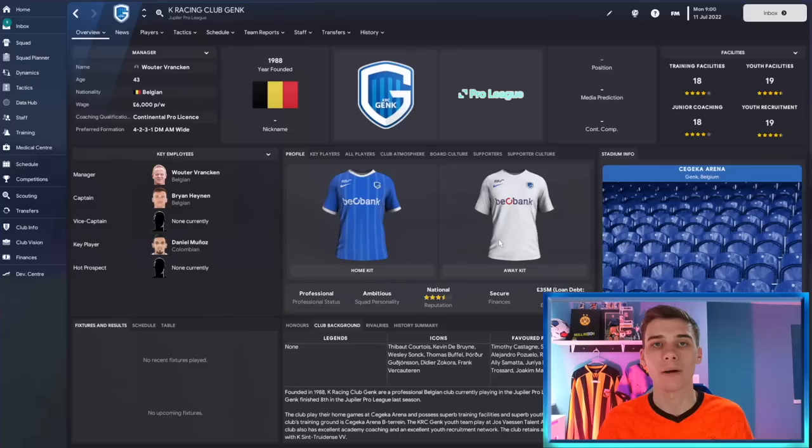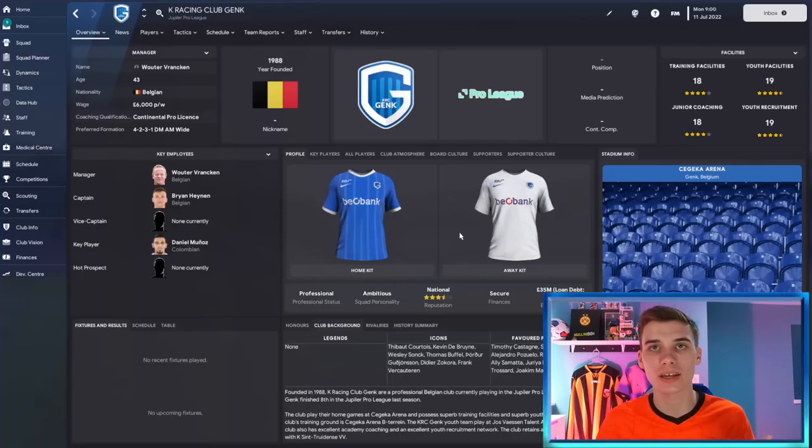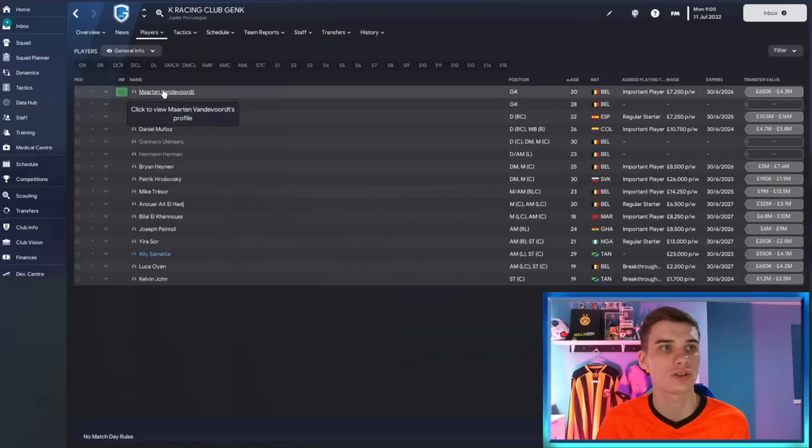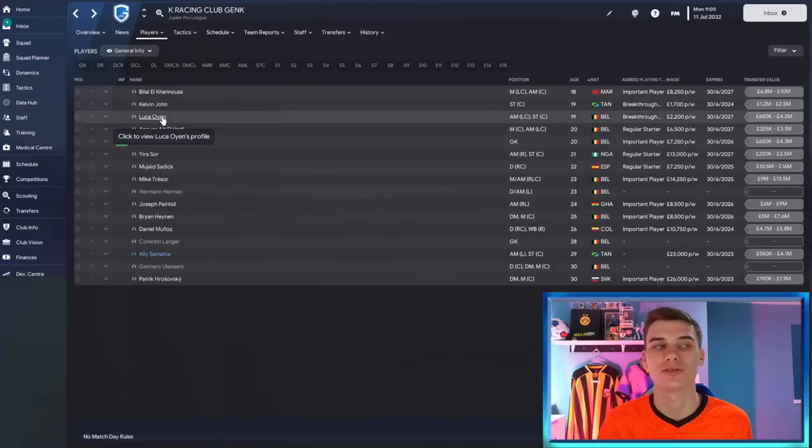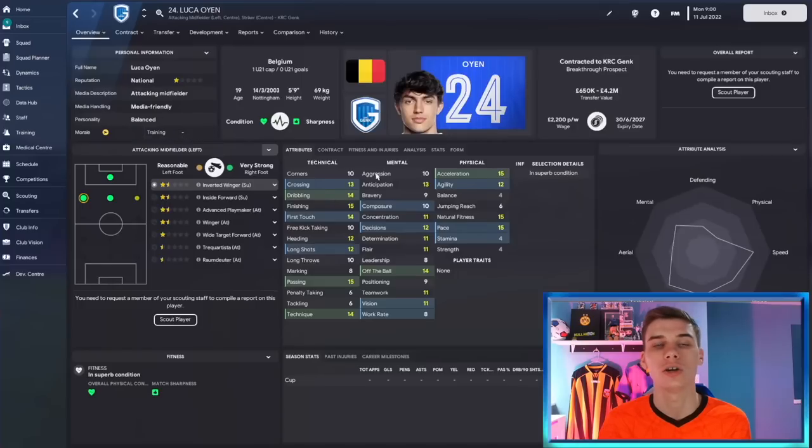Let's go over to the Belgian divisions — specifically one of the biggest sides in Belgium, Genk. I don't have the Belgian divisions loaded in this database, but this player is still in this save, which shows you he should be in the majority of your saves. If we go to players and sort by age, there are many good youngsters in this Genk team. The guy we're looking at today is 19-year-old Belgian player Luca Oyen.